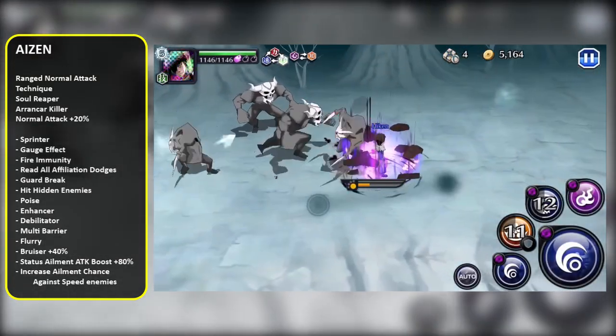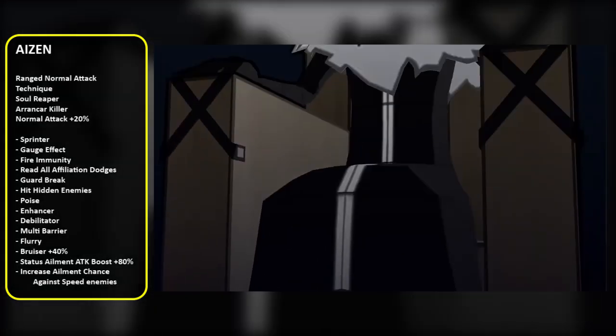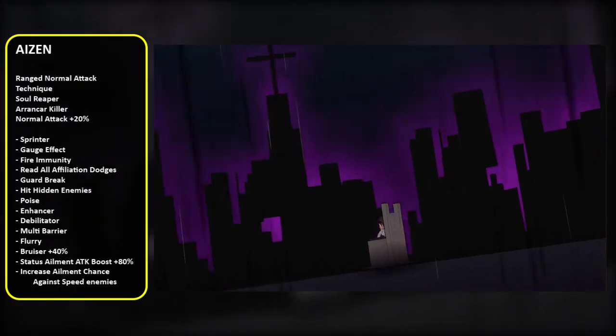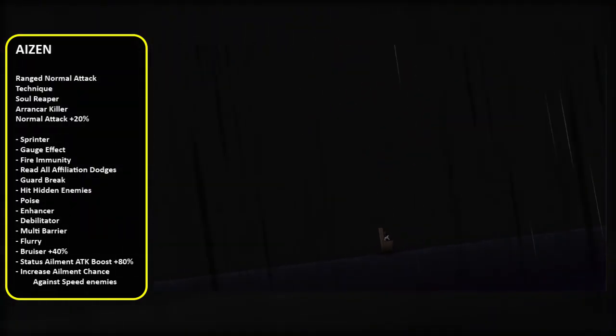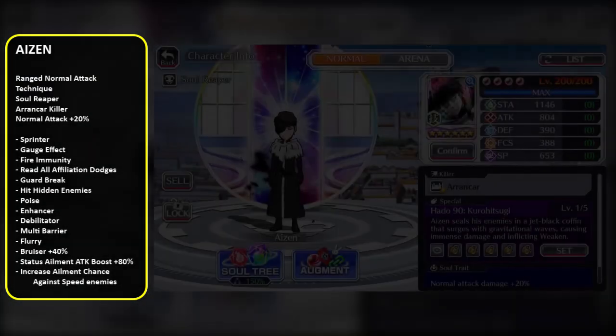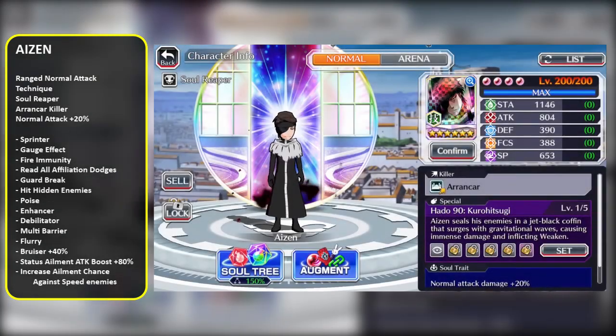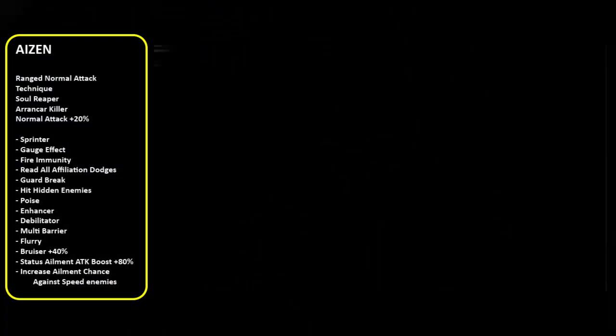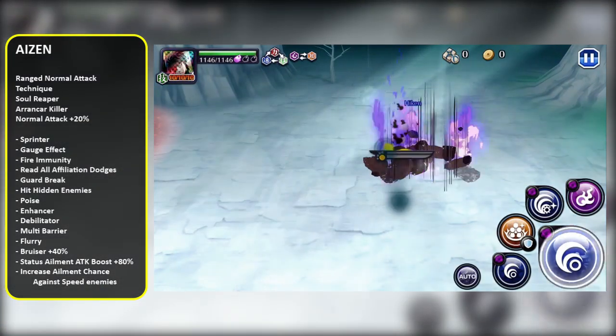But he's not just doing massive damage output — he's doing it very efficiently, because he's also got Guard Break and hit hidden enemies. Also, if there are dodging enemies, he can hit those as well. And as if he didn't have enough damage, he also has the new gauge effect, which will give him 100% more normal attack damage on top of what he already has.